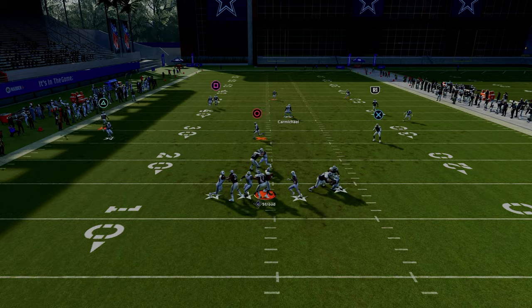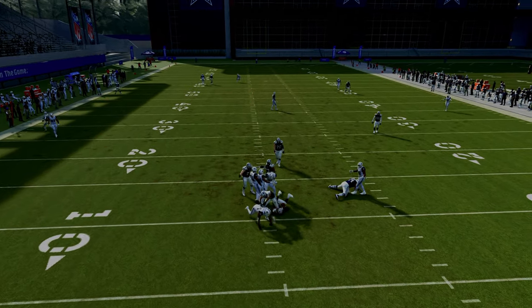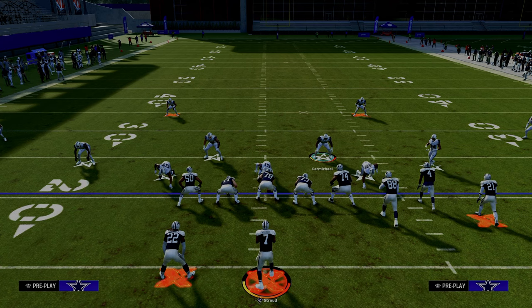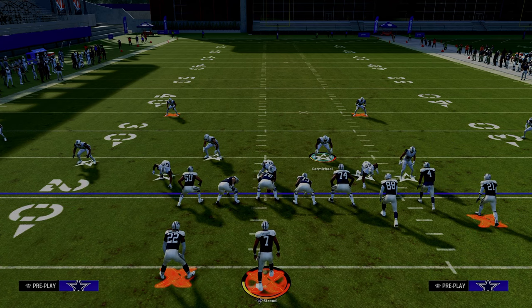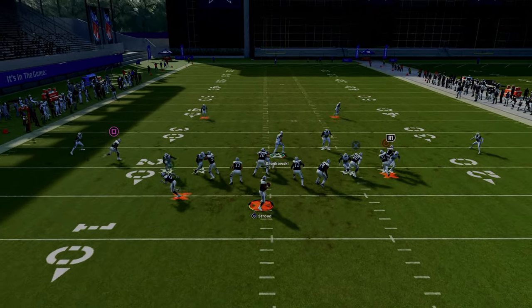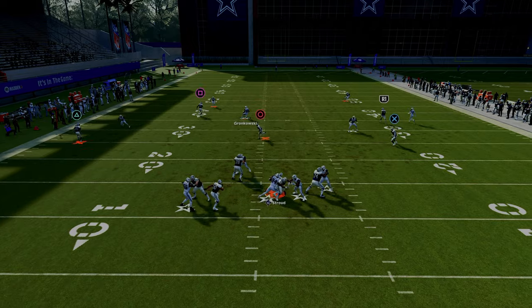A lot of times the pressure is going to eventually get there. It didn't work properly in that rep, but this blitz is a little better in game than in practice mode. Another thing you can do is leave the defensive line spread — this is an older setup out of this, and a lot of times this will still come in, as you can see.